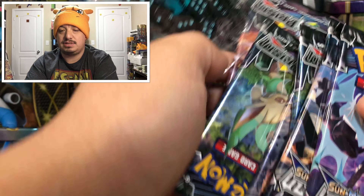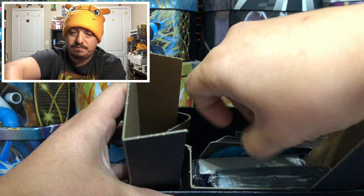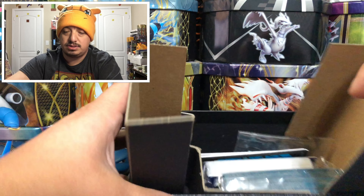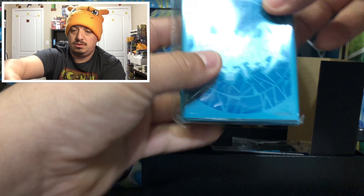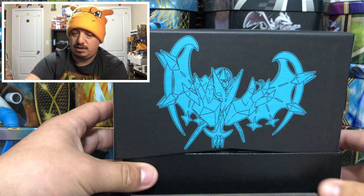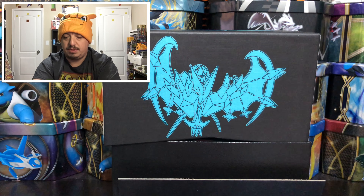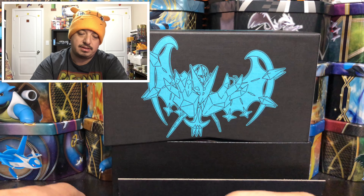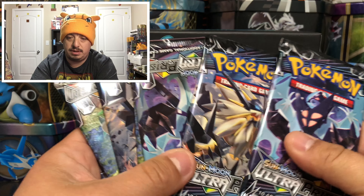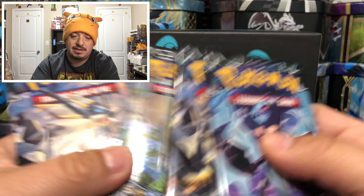We got one, two, three, four, five, six, seven, eight booster packs. We got the damage counters, a TCG code card as always, and some very cool sleeves right there. Let me scoot back a little so you guys can see the Dusk Wing background. I'll give the code card away randomly throughout the video. Let's open at least one of each of the pack artworks first.